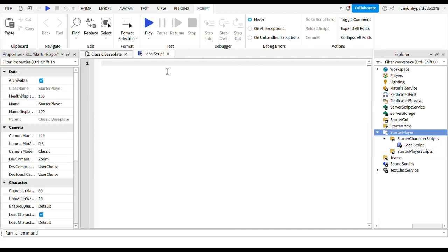Actually we'll do player after. First we'll do: local UserInputService (UIS) equals game:GetService('UserInputService'), and then local players equals game:GetService('Players'), and then local player equals players.LocalPlayer.